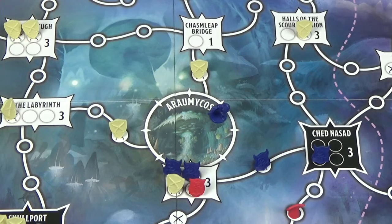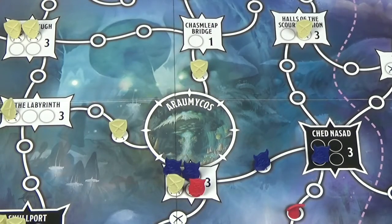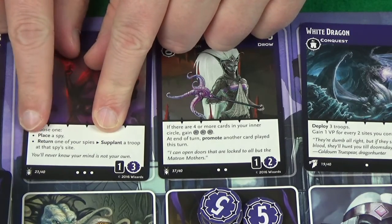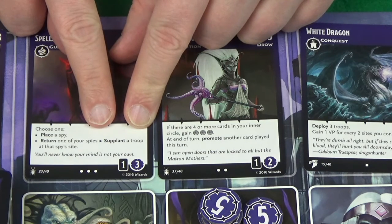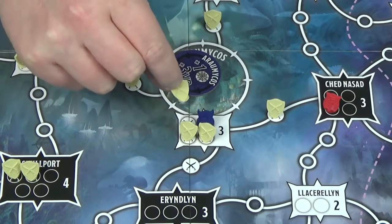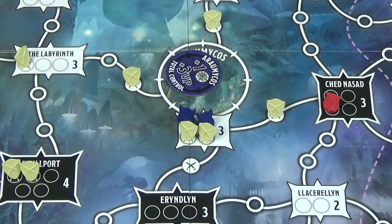The other option might be to return one of your own spies, placing it back in your barracks. Some cards have an arrow indicating that if you do the first part, you then get the second part — in this case, to supplant a troop. Supplanting a troop means you perform an assassination and then an immediate deploy: remove the troop, add it to your trophy hall, and deploy one of your own troops into the space made.